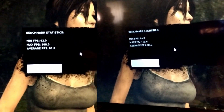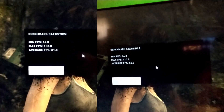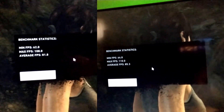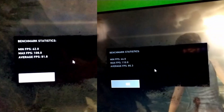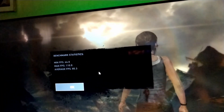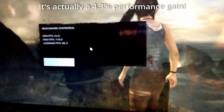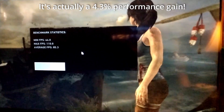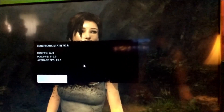Here are the results: we went from 62 to 64 on the minimum FPS, from 108 to 110 on the max, and from 81.8 to 85.3 on the average — so the average went up about four frames per second, which is roughly a five to six percent performance gain. In this one particular game we got that improvement realistically just from changing the memory clock speeds and timings, not so much from also going from 8 gigs to 16.